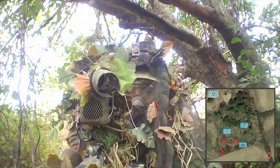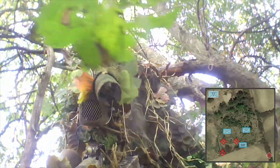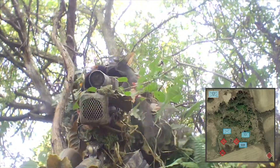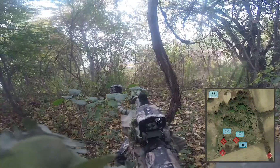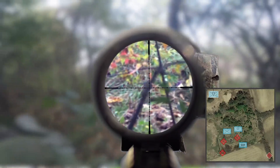Parachute group 1 is in the AO and makes their advance. A moment of silence for my fallen scope cam cover. A member of parachute group 1 stumbles onto my position — fortunately they know better than to let the enemy know we have penetrated this far. They shift their position out to rejoin the main attack.